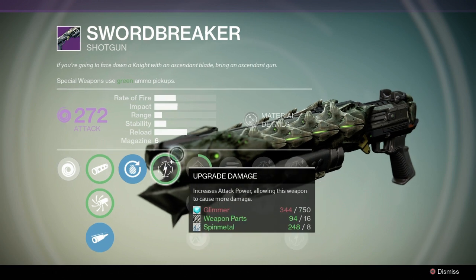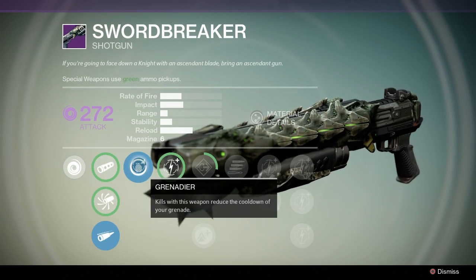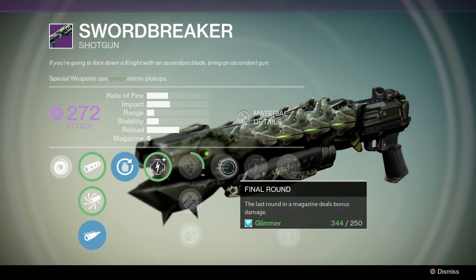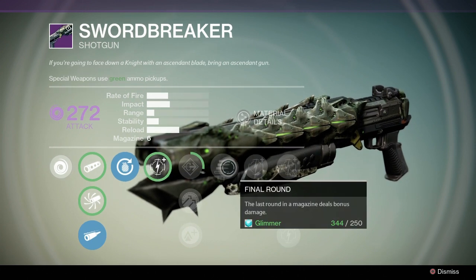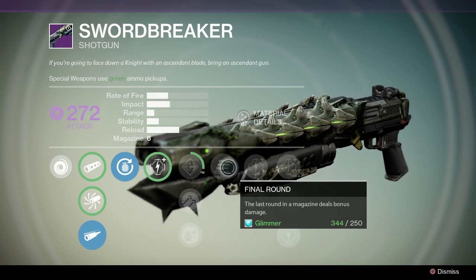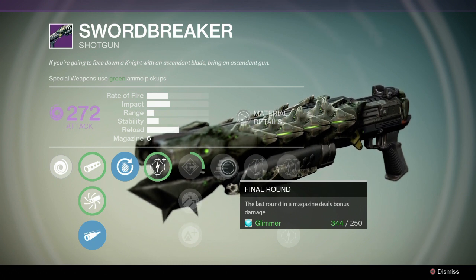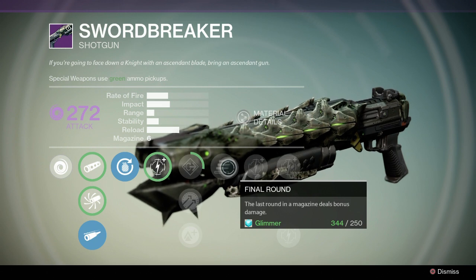Up next we have the Grenadier — kills with this weapon reduce the cooldown of your grenade. And over here we have Final Round — last round of the magazine deals bonus damage. Now, these might re-roll. There were mentions in Bungie's release notes that the legendaries in the raid might have different and alternate perks on them, or a large variation. So these could be different if you get this drop.